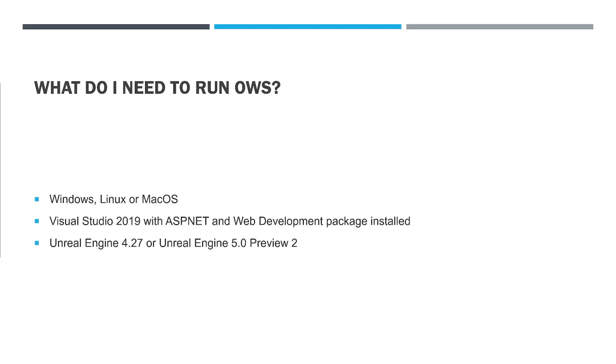What do I need to run OWS? Windows, Linux, or Mac OS. You'll also need to install Visual Studio 2019 with the ASP.NET and Web Development package installed — that's an optional package, but you're going to need it. You also need either Unreal Engine 4.27 or Unreal Engine 5.0 Preview 2.